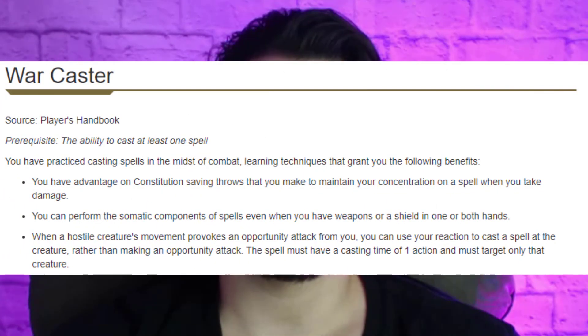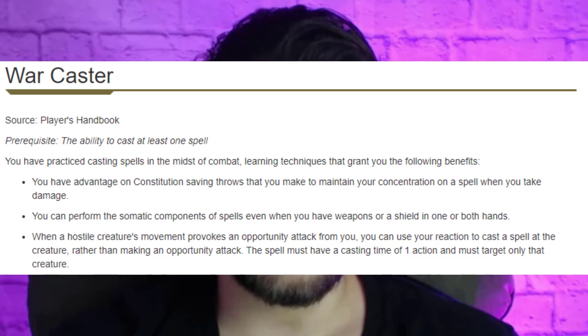At ninth level, we're going to pick up our second ASI, and this is a tough one because we could easily take +2 to Strength, +2 to Wisdom, +2 to Constitution, or take a feat like War Caster — which comes to mind because we're not always going to have a weapon out since we threw it, and we can still do reaction attacks with cantrips, which we don't have yet but will get next level. On top of that, War Caster also protects our concentration more. I decided to go with boosting Constitution, but I think this is a dealer's choice moment.